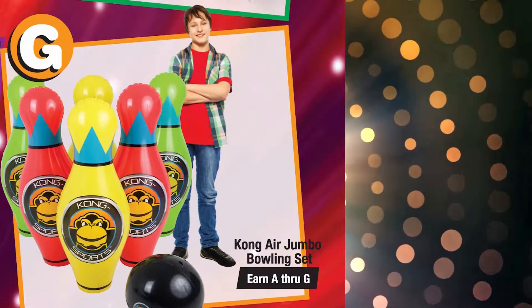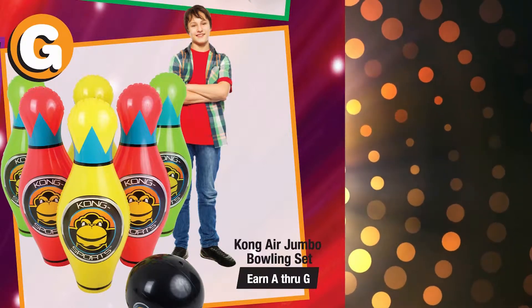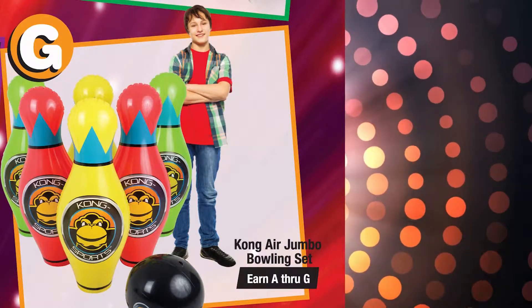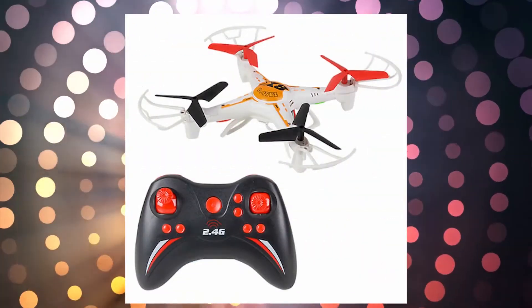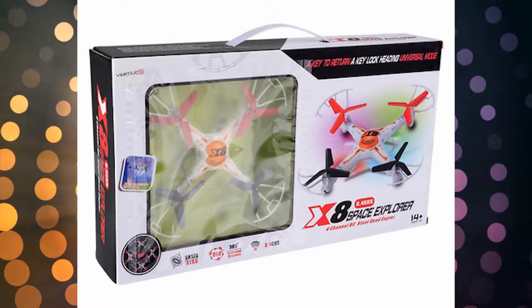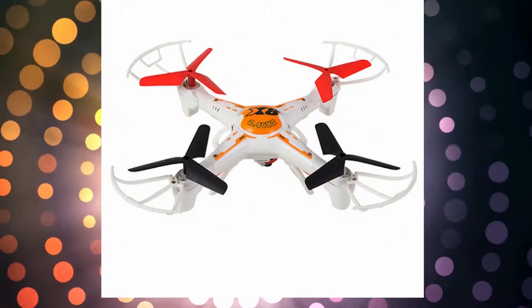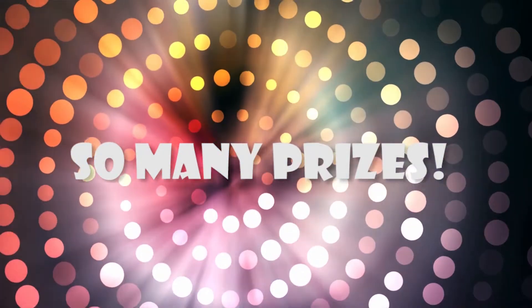Level G, a Kong Air Jumbo bowling set. It's giant — you're going to love bowling with your friends. And the more you sell, the more prizes you will earn. Level H, get ready for the quadcopter. How awesome is this? It's a remote control flyer and it has four propellers. You've earned eight prizes so far, but there's more.